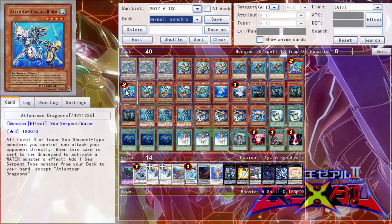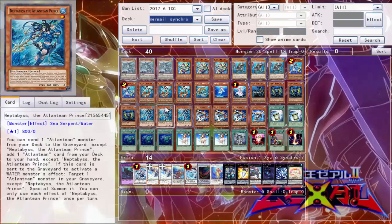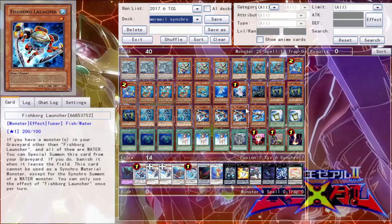Nine times out of ten you're going to be sending Dragoons and grabbing either one of those, then pop off Dragoons' effect to grab any other sea serpents. His other effect is that if he's sent to the graveyard to activate a water monster's effect, you can target one Atlantean monster in your graveyard to special summon it — that comes in pretty handy.